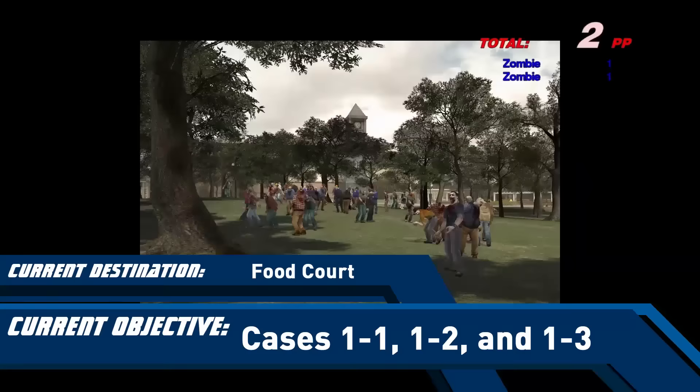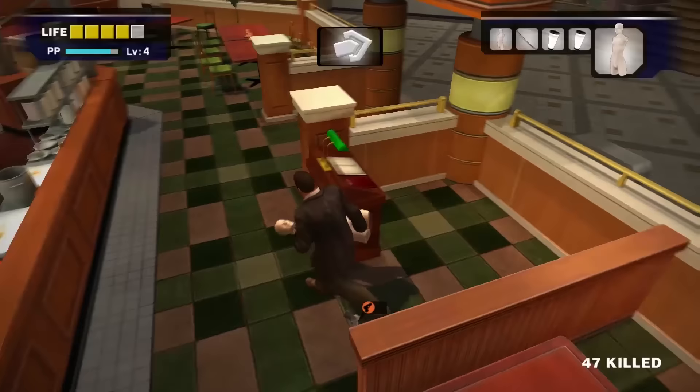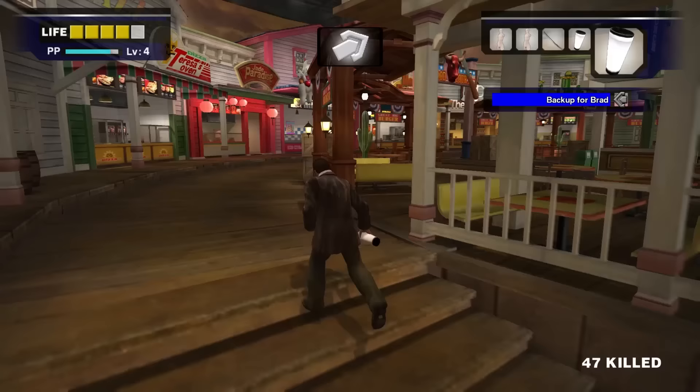Prioritize using the mannequin torso for now but don't go crazy — it has more durability than the katana. Follow the arrow through the park and into the food court. You'll encounter Carlito and another gun will be placed into your inventory. Grab whatever you dropped. You can grab a wine here for a quick heal if you were damaged getting to the food court, then run up the left side.